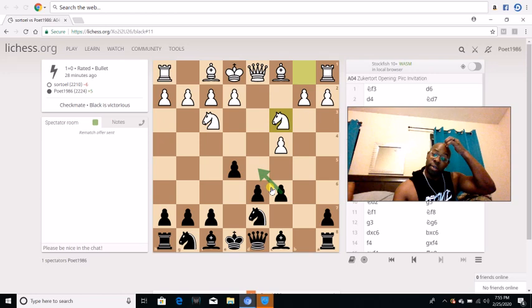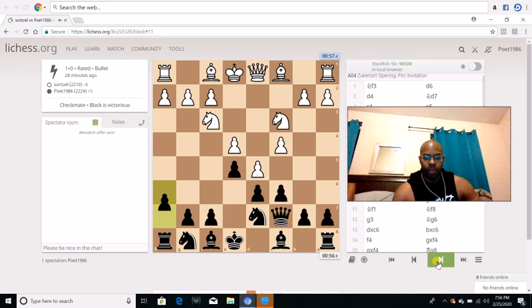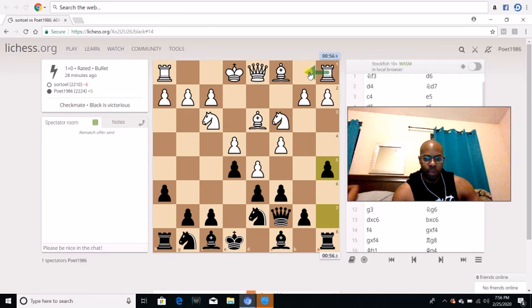After I go c6, he goes e4, and then I go queen c7. The whole point of queen c7 is just supporting this pawn, especially if knight c3 is played. Then h6 — and it's not just to prevent the bishop from coming to g5, but we also want to push that g5 pawn for a pawn storm. Then bishop d3, a5. I only go to a5 just in case he tries rook b1 or a3. This is one of the principles — you always go a5 to prevent him from doing any type of queenside play.